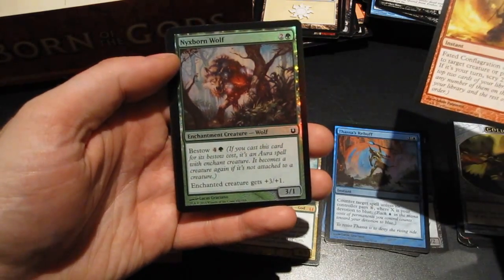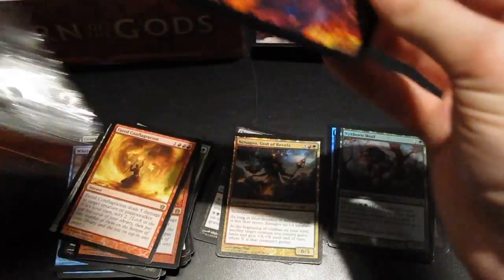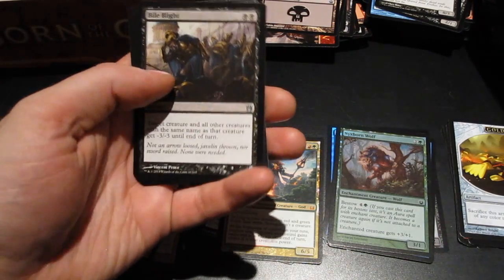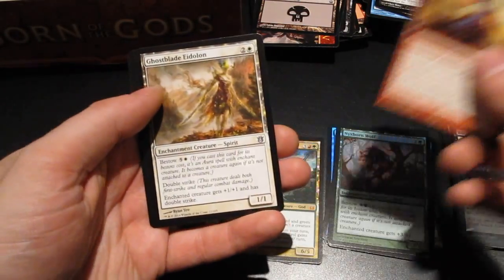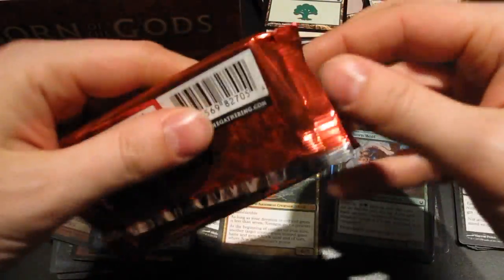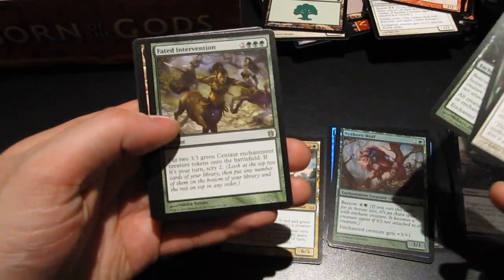We also have a foil — a common Nyxborn Wolf. Bile Blight — another one of those better uncommons, definitely gonna be used in constructed as well. And a second Chromocrates, this time non-foil. Fated Intervention.